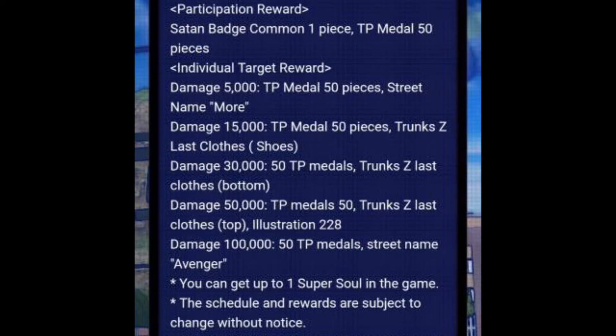Once you get 50,000 damage dealt in a raid you get all the rewards you need. For every raid, aim for 50,000 damage — that's all the required points for raid rewards, and you're done. There's also a final optional stage: deal 100,000 damage, which gives you 50 more TP and a title. Congratulations — all that work for 50 more TP.